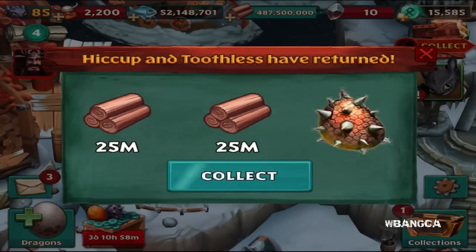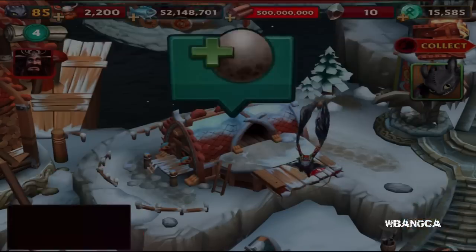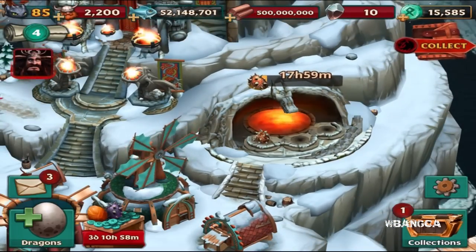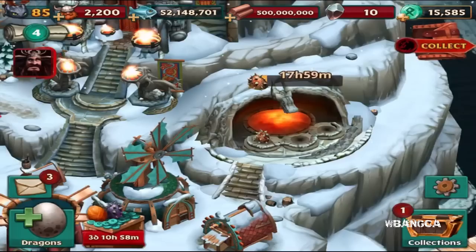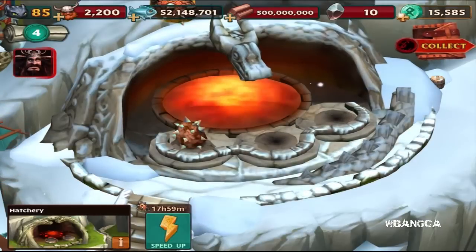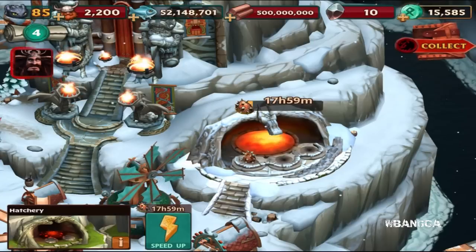I did send them off — I think this is the Fly Storm dragon. I sent them off earlier today, this morning, to search for the Fly Storm. There's also Gobber's Nemesis; I haven't searched for that one as well. But it's been a year since those dragons have been released, and I'm glad I have a chance to get this dragon available in our game again.